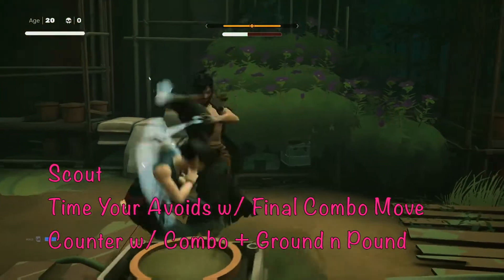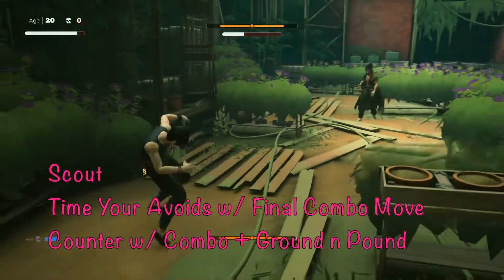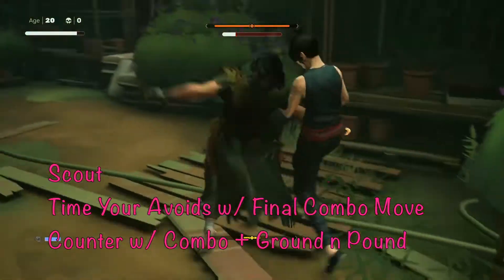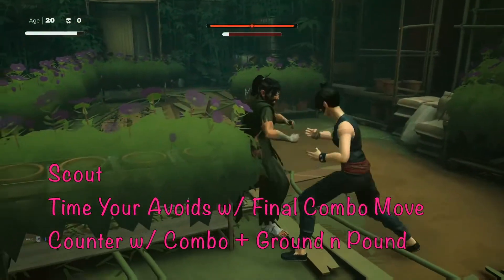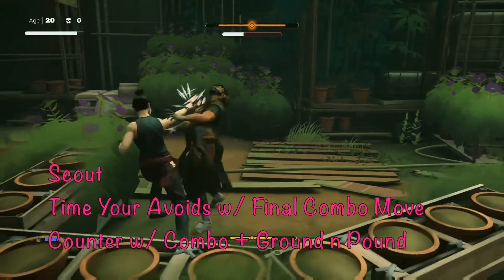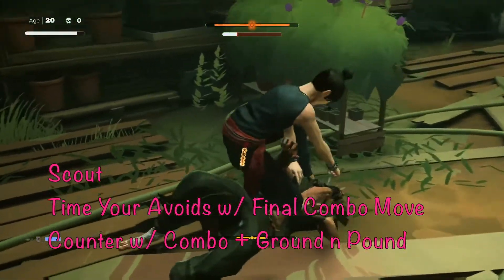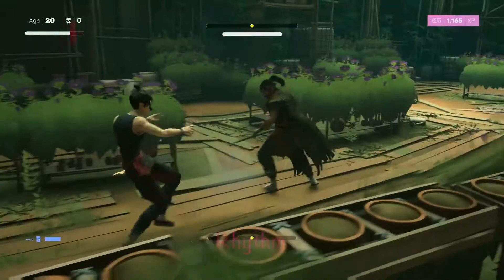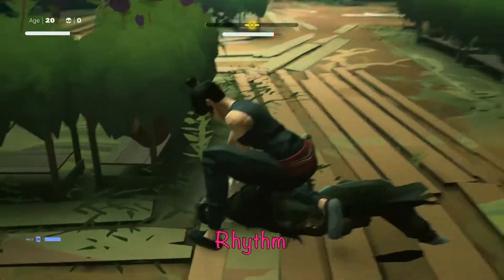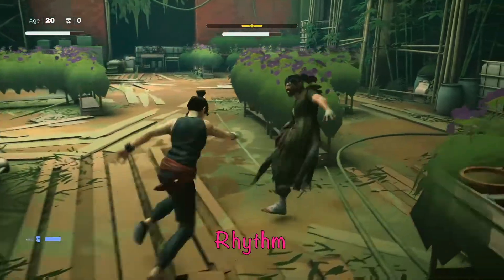Vulnerability windows are what I call the openings you get when you do a good avoid or a good perfect parry — or deflect, as this game calls it. Another big tip is to scout boss moves. You're probably going to die a few times while learning, but the first few times you go up against a boss, you should really just be learning their moves and finding those moments to avoid at just the right time to open a vulnerability window, then counter with a great combo.